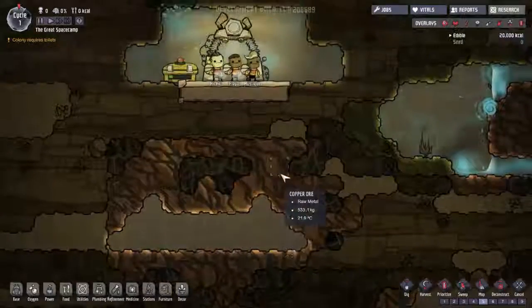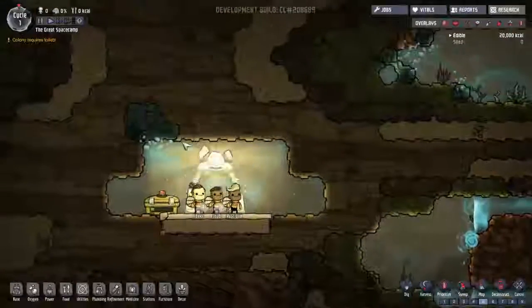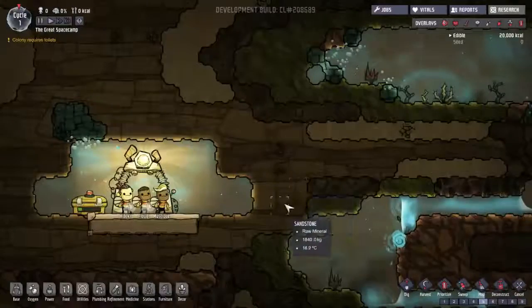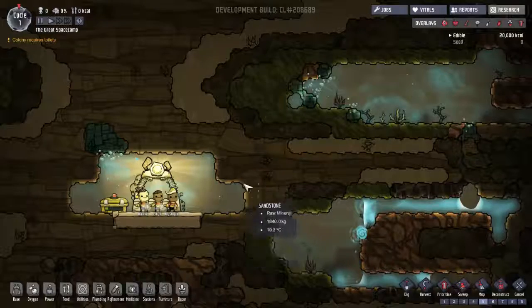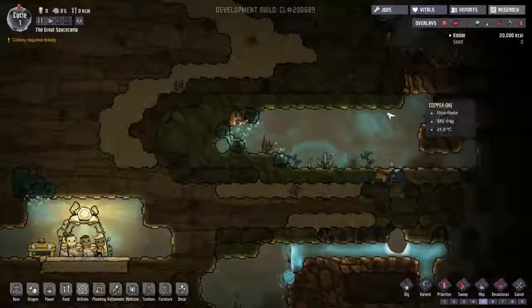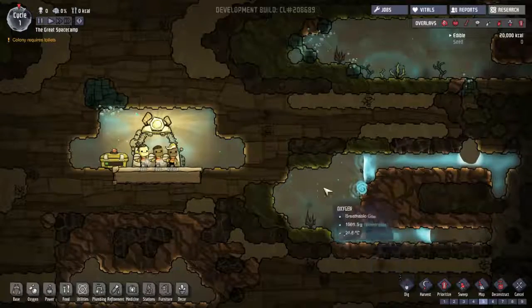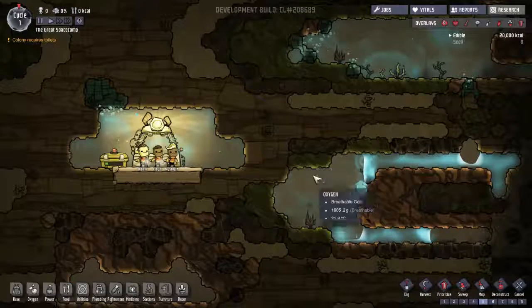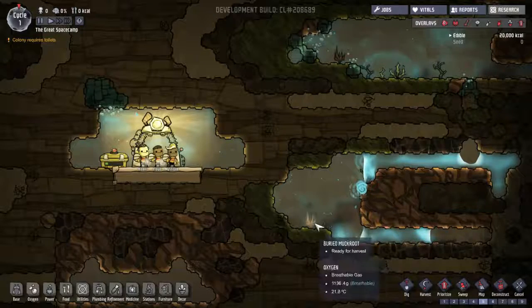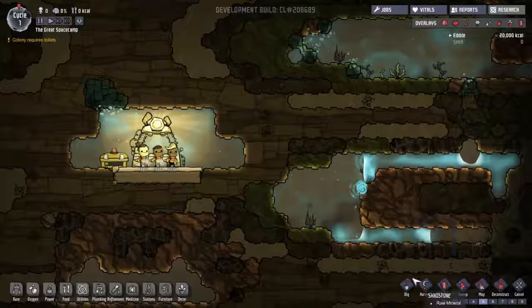Things we need: copper — you need copper to produce power and copper wiring. The green stuff is algae; you need that for oxygen production — very important. I haven't gotten to a point where you don't need it for producing your own plants, so it seems to be a big mainstay. We also need water. I'm going to tunnel this way to get some algae, and there's also a muck root — a little bit of food for us.